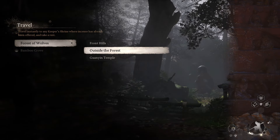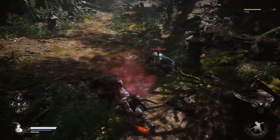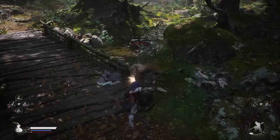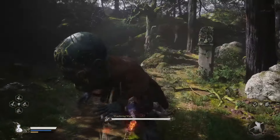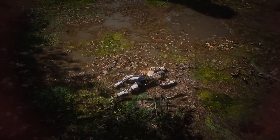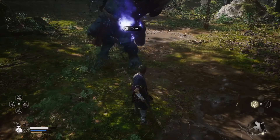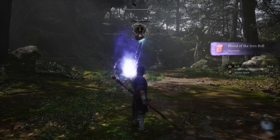In order to get the spirit, fast travel to the Outside the Forest shrine in the Black Wind Mountain and from there keep following this path. Once you get to the boss, go ahead and defeat him and absorb his soul. This boss is incredibly difficult and he will give you a hard time just like he did me.